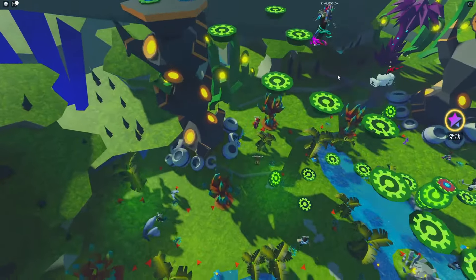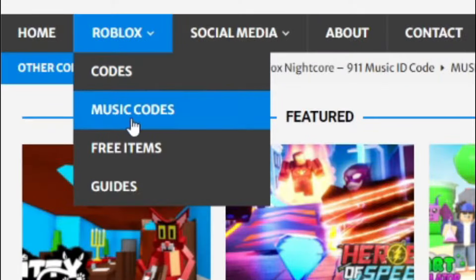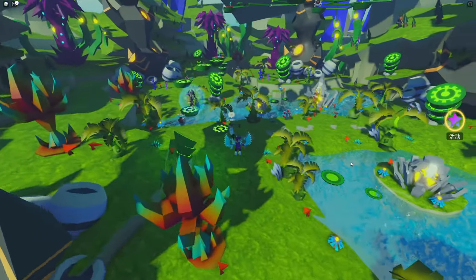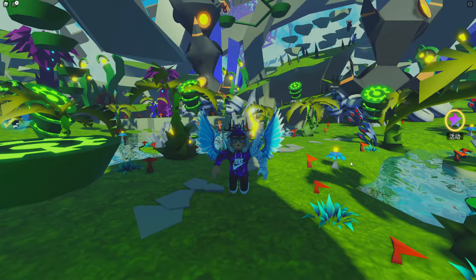I need to tell you about rblxcodes.com — that's my Roblox code website where you can find game codes, music codes, and guides. There is tons of stuff in there to check out. We cover codes for 300 Roblox games, so if you need a code for a game it will be there. Anyway, let's go ahead and get into this video.